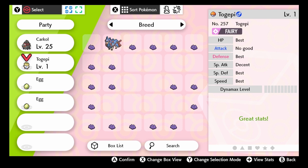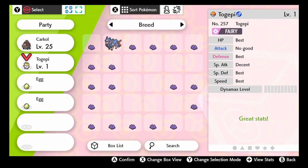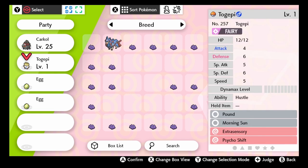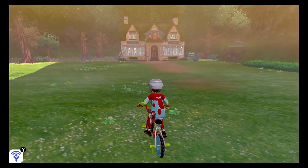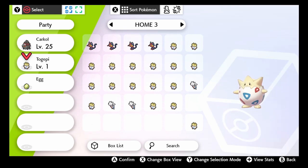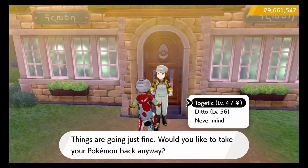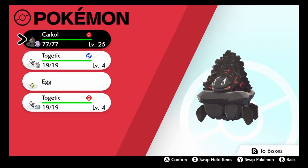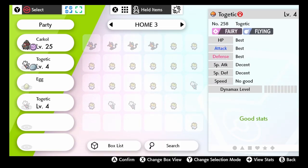The first egg has better IVs than the one we left in the daycare, so we could exchange it to get more accurate IVs from offspring. But it doesn't have the ability we want — Super Luck — so this Togepi is no good. The next one has better IVs than the one in the daycare and also has the ability we want. So we will exchange this one with the one in the daycare to increase the chances of getting the IVs we want. Continue doing this every time we get an offspring with better IVs than the parents to increase our chances of getting the perfect one.